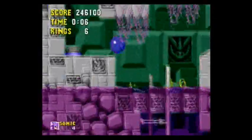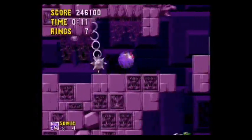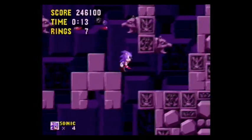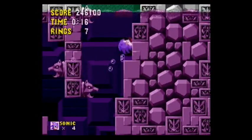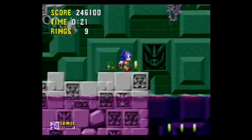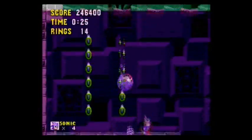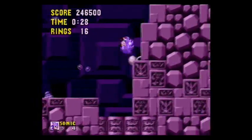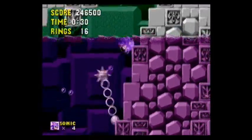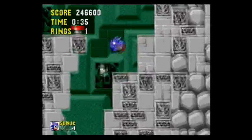Here we are in Scrap Brain Zone Act 3, the easiest act of the whole game. What you want to do is at the beginning, hit the switch and outrun the moving platform so that you drop down the hole. Then you're going to want to continue right, avoiding every hole you see, including those little holes down in the pink water and the big hole right here, until you come to where you can't avoid the holes anymore. So you'll want to drop down them, and there'll be a swinging ball in the chain to watch out for. There'll be more to avoid — one more enemy — and then there'll be a red spring, which you want to jump on, and that's the end of Scrap Brain Zone Act 3.